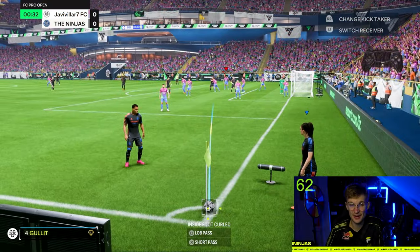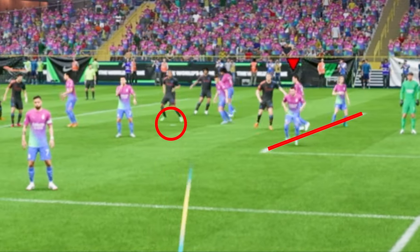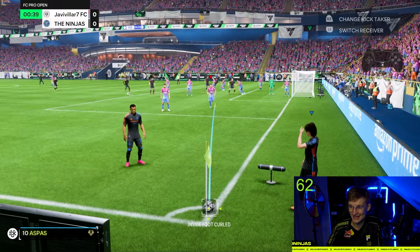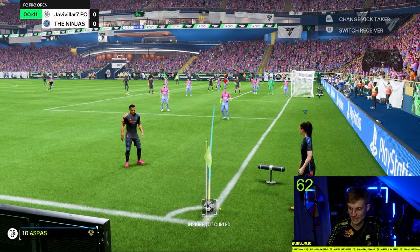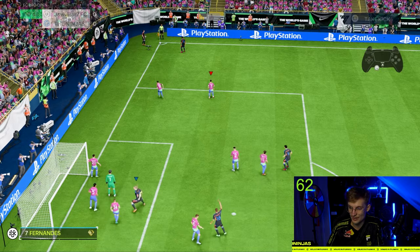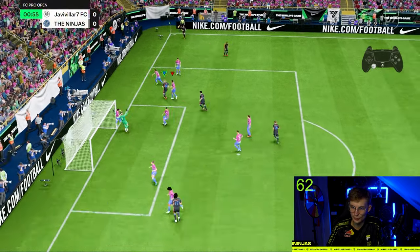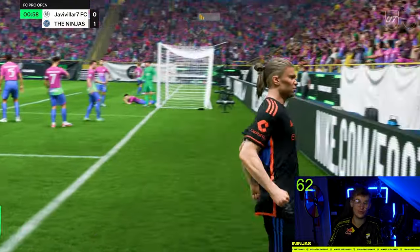Corner tip number two is the first-post corner. Step one: aim the stick in between the white line and the penalty spot. Step two: use two-and-a-half to three bars of power. I have Haaland selected — run him away from the space first, then run towards the first post. Time it well, win the duel, and green-time it. I score every time from it. The green timing adds accuracy, so two-and-a-half to three bars of power, run away then run first post — you'll score so many more corners on EFC 24.